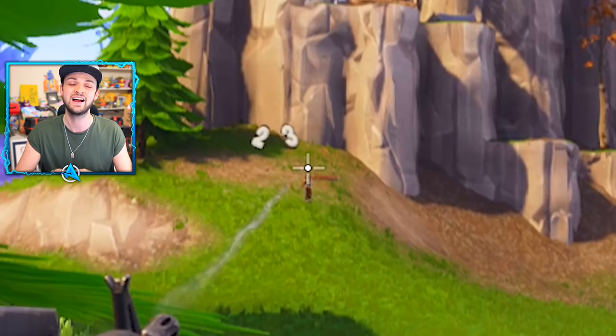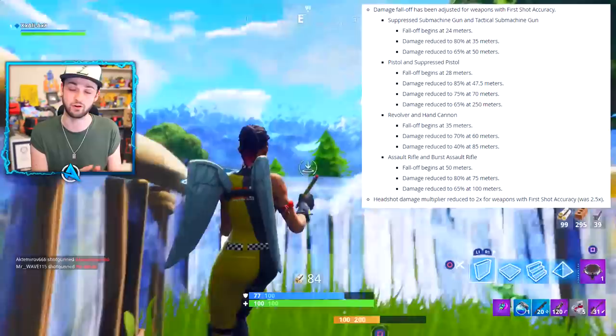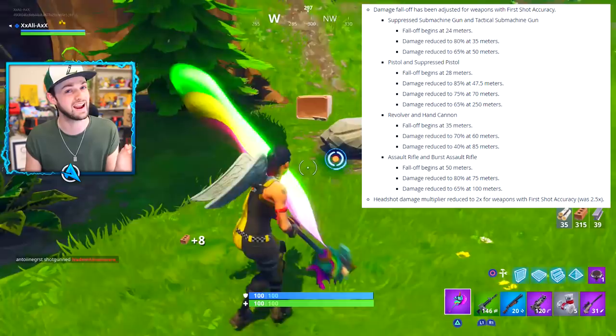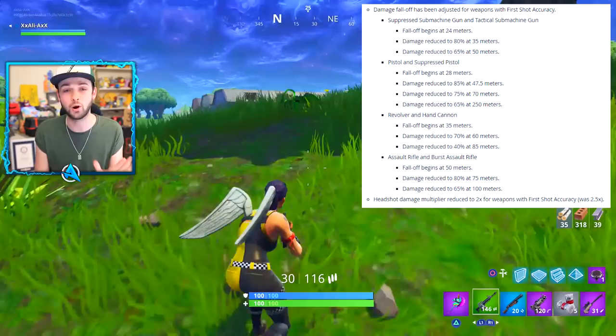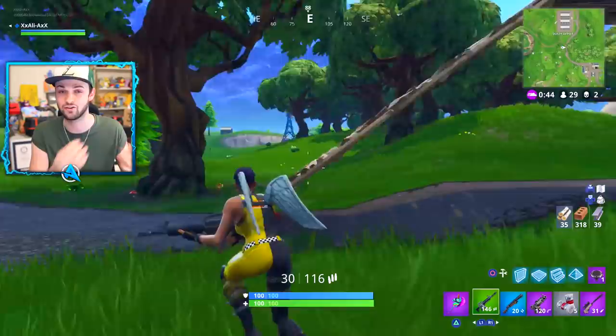There are also a lot of damage drop-off changes — too many to list specifically, but I'll put them on screen. Make sure you're keeping this in mind for longer range engagements now using your assault rifle, SMG, and all those weapons that now include damage drop-off. It won't be hitting quite as hard as up close and personal. All of this is live across all modes in Fortnite and is part of the game to stay.